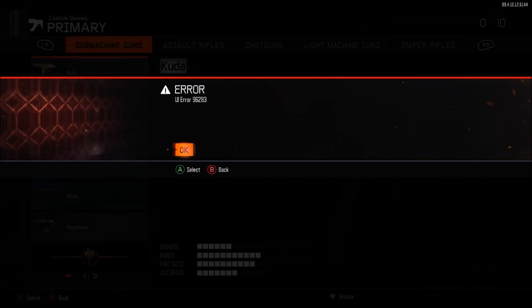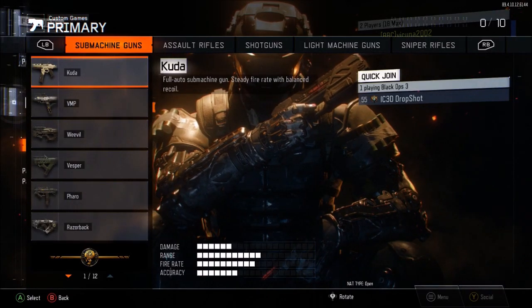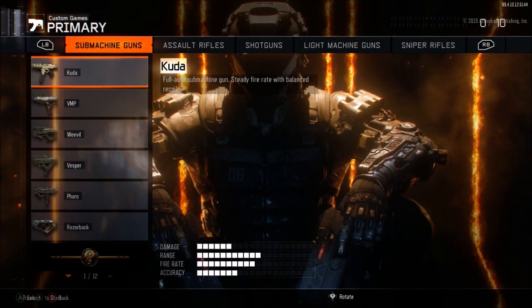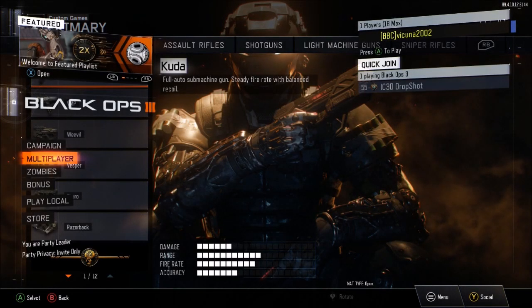You should get a UI error. If you don't get the UI error, you're going to have to retry this all over again. Just accept the UI error on both controllers. Then, once you do join your friend's lobby, spam B to leave his party and keep spamming B until you get to the main menu. You're going to have a glitched out UI stack.